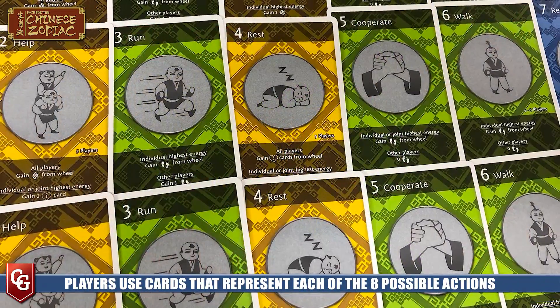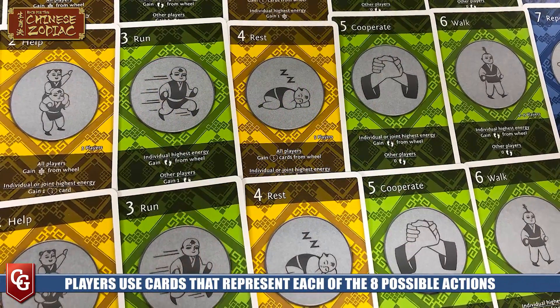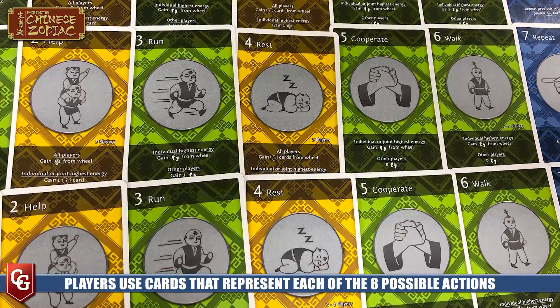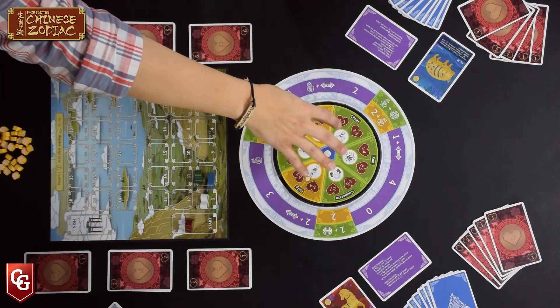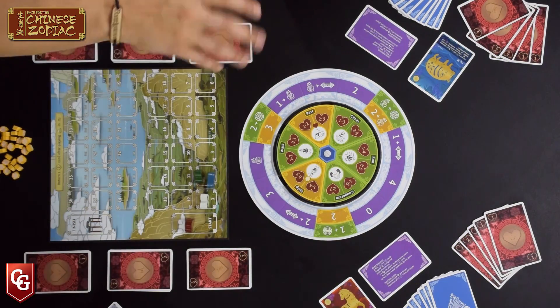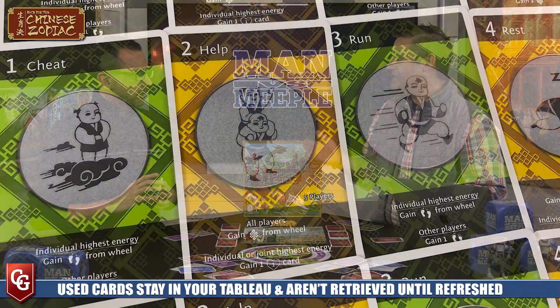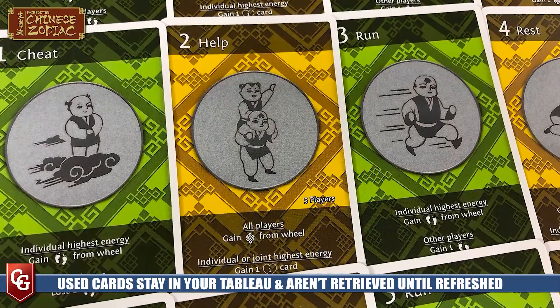To move through the race you use eight cards, each numbered one through eight. Six of them correlate directly to the round circular board that spins and moves throughout the game. You play one of these cards along with an amount of energy to try to power that action, and to guess or deduce what other players may be doing. You do have some perfect information - you can see the actions other players have previously played, knowing they can't play that same action next turn.